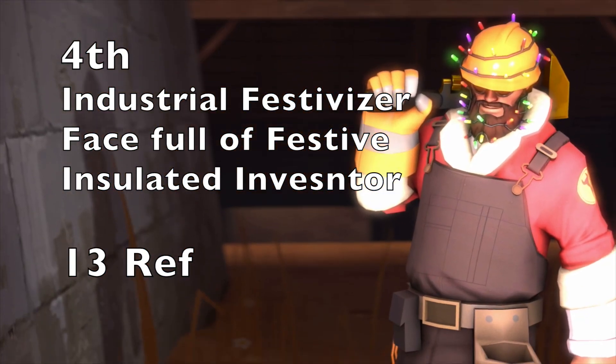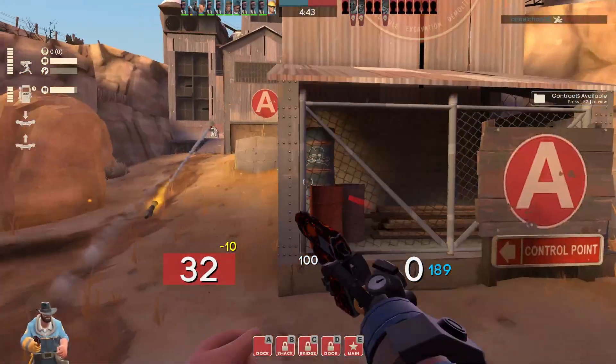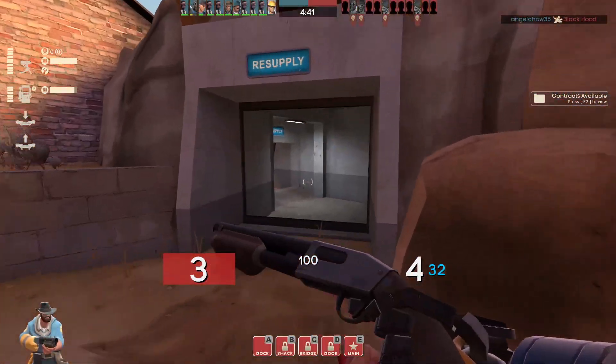In fourth place we have quite a cheap set at 13 ref: the classic Christmas set, consisting of the Industrial Festivizer, a Face Full of Festive, and the Insulated Inventor. I know this is one you've probably seen about a zillion times in various videos, but it really is a great set. At 13 ref — about a third of a key — you could get three of these with one key.